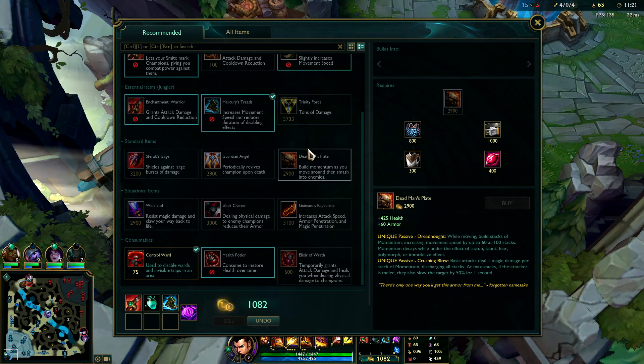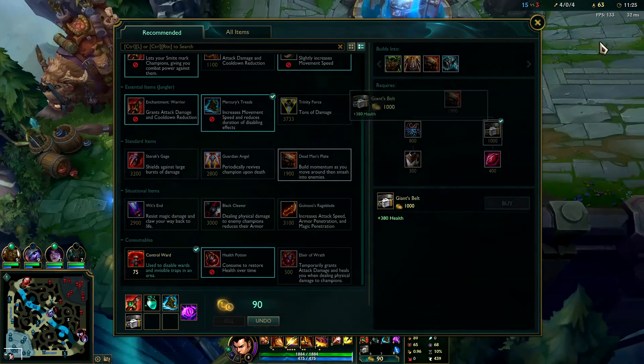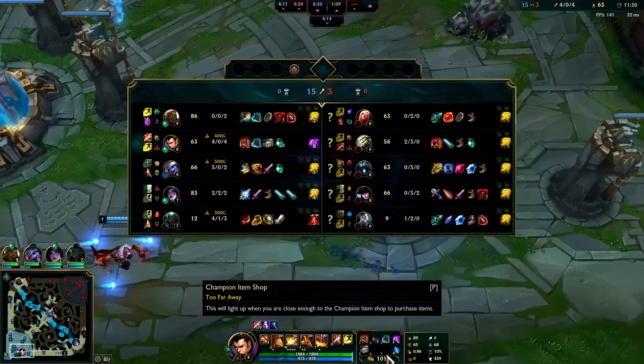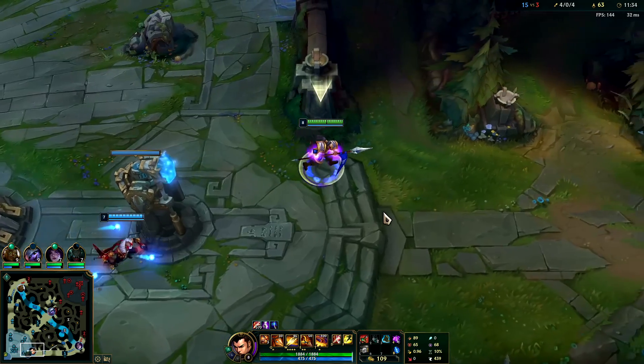Dead Man's would be really good, Sterak's is good here, Black Cleaver is good here — I'll just rush Dead Man's. I already have some magic resist off of Merc Treads and Dead Man's would be good for closing distances, being tanky, and it does a bit of damage as well.